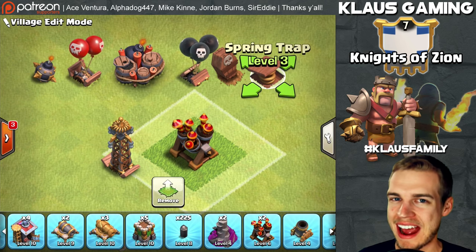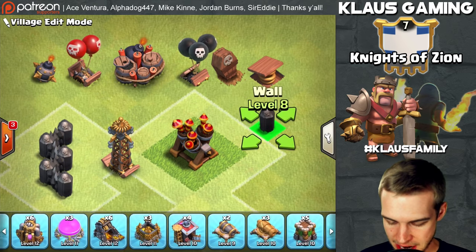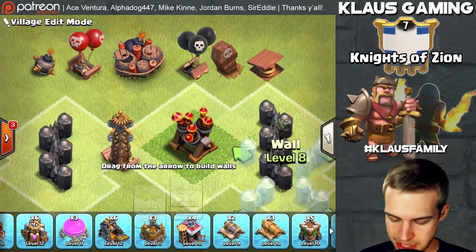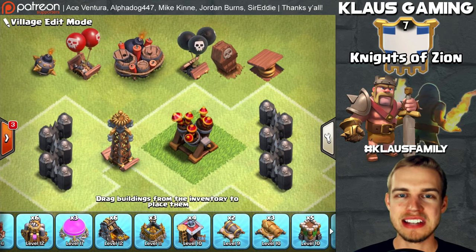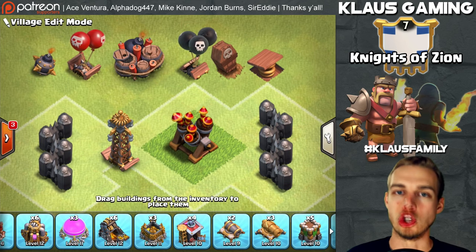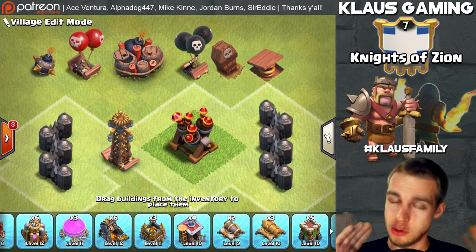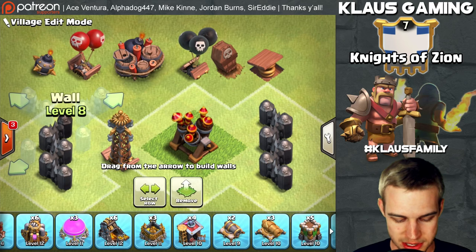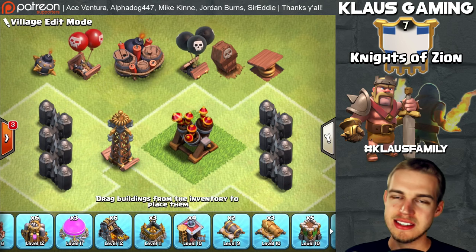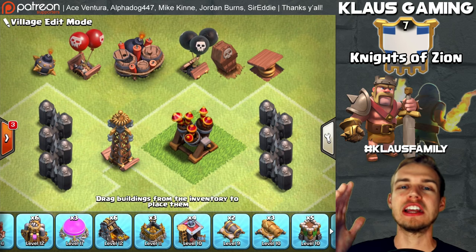A lot of you will ask about the 25 new walls you get at Town Hall 8. You're welcome to upgrade and place those on your base as early as you'd like. The extra walls on a Town Hall 8 base won't make a huge difference for your defense, and the war weight added from a wall group is really not all that impressive. So new walls, traps, Teslas, and air defense — that is what you want to upgrade with gold.